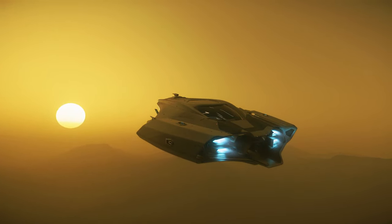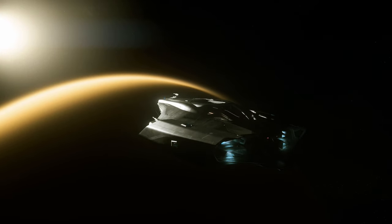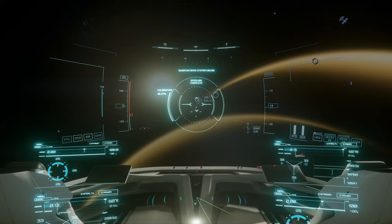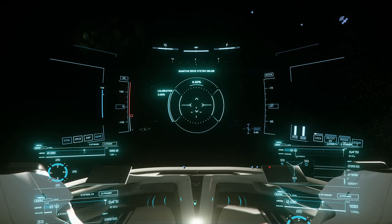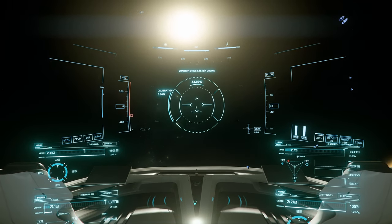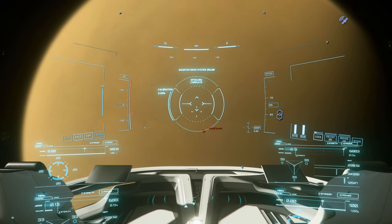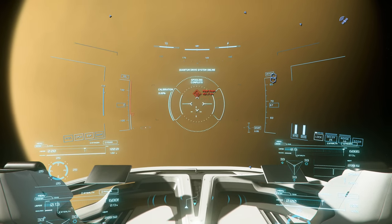But today we will go on a little exploration tour to see the famous wall. We'll be using the Origin 600i, the Grey Cat STV, and the Sue's exploration suit for our adventure. The space suit will make sure we survive the 200 degrees Celsius temperature for at least 20 minutes. Yes, Aberdeen gets really hot.